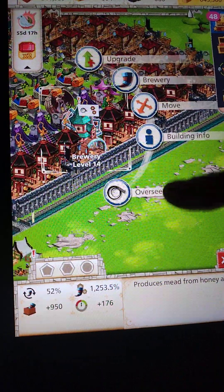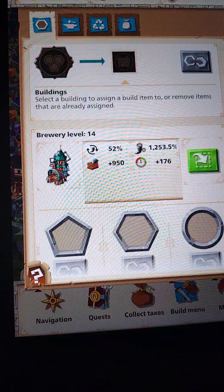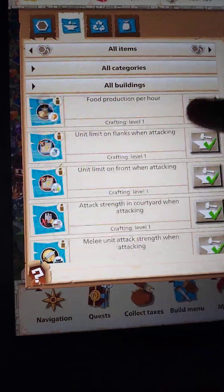For your brewery it's the same thing, but I don't use them. Yes, they give you more mead, but honey is more important in the beginning. You can get those wall builds down the road, but I'm going to show you how to do it — same process. The mead ones are right above the honey.